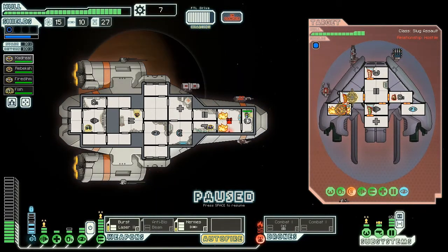Oh dear. Drones are down. We have a bad case of fire here. How did he do that? You bastards. Let's cloak. How are we going to put this fire out? We do have upgraded blast doors now, so it shouldn't spread at least. Let's just open the ship up.